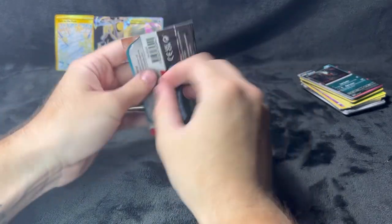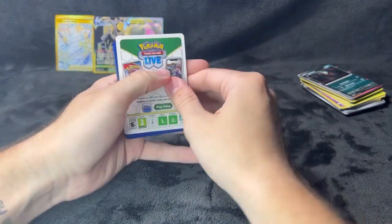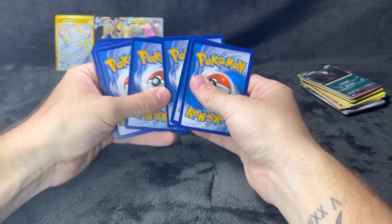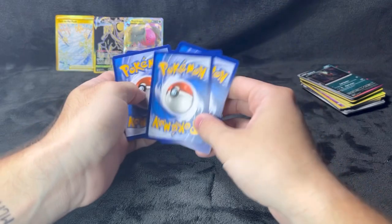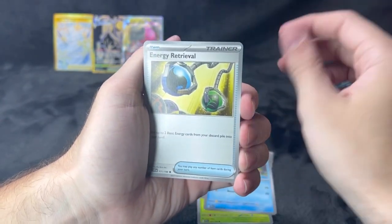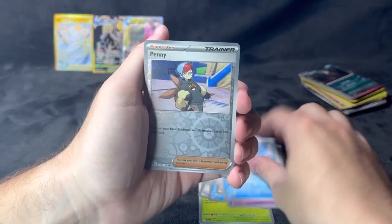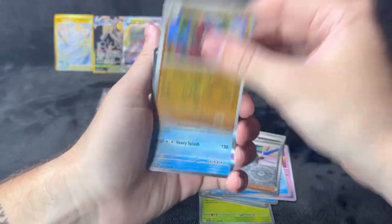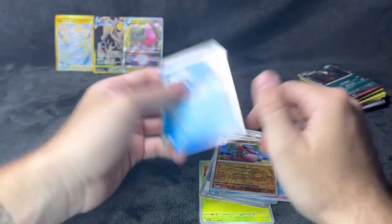Next pack — Scarlet Violet base set. Code card right there for you guys. Alright, Caspikid, Potion, Buzwole, Drifloon, Defense Band, Tagtree, Azurill, reverse holo Penny, reverse holo Krokorok, reverse holo Don — and Dondozo. And the energy in the back because I forgot.